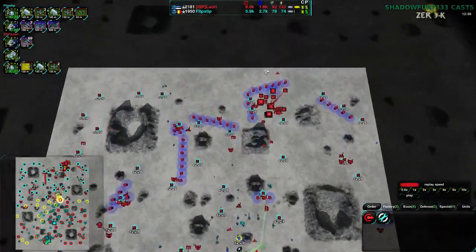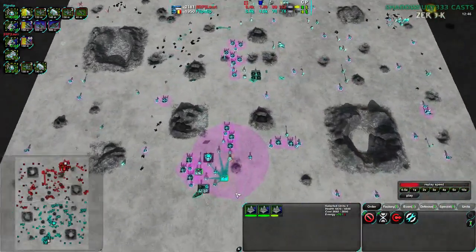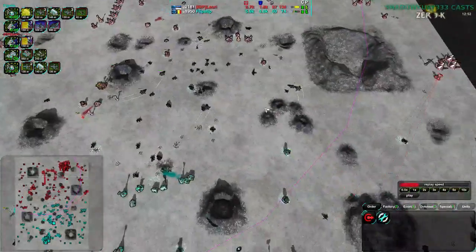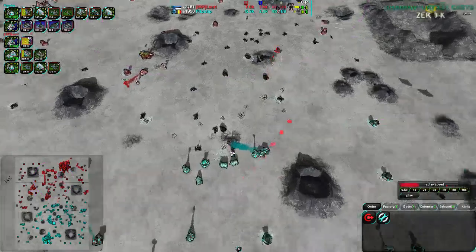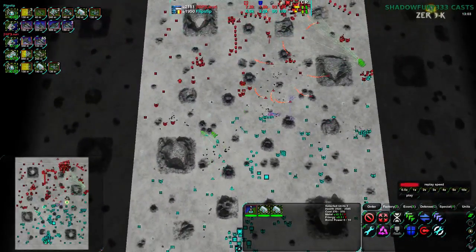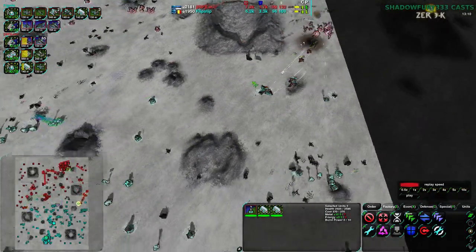Flipstep has basically no Overdrive and Lowry has tons — at least one fusion reactor, possibly more. Flipstep actually has more fusion reactors, but Lowry has more power plants overall and has them connected better. Lowry has a better Overdrive grid and as a result has a better metal economy, and is also getting a lot of reclaim. Further attempts to harass by Flipstep are being completely rebuffed — losing 900 metal worth of Bombers for basically free.